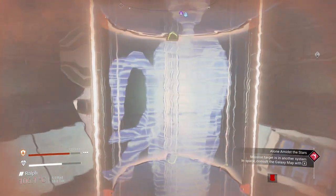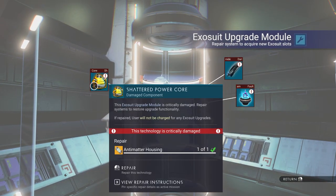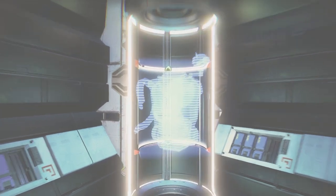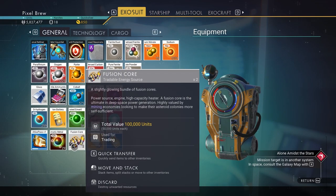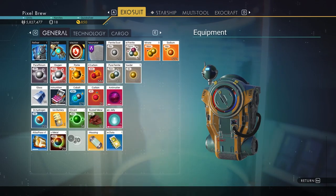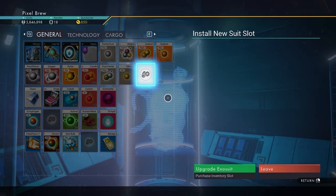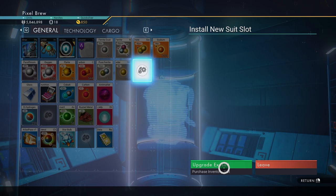What is this? Exosuit upgrade module. I need to repair this — antimatter housing, nitrate, carbon nanotubes. We can do that. Fusion core, go to the ship, carbon nanotubes. Nice, we don't have enough carbon — there we go. Okay, so this gives us another slot.